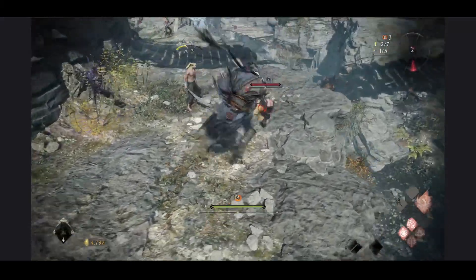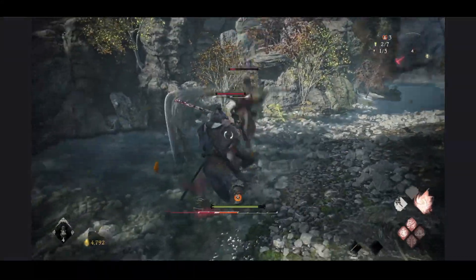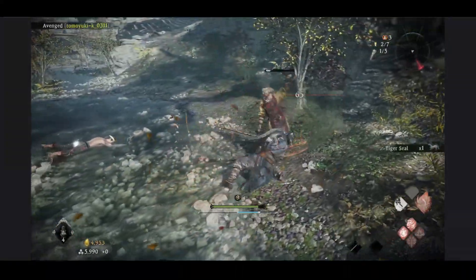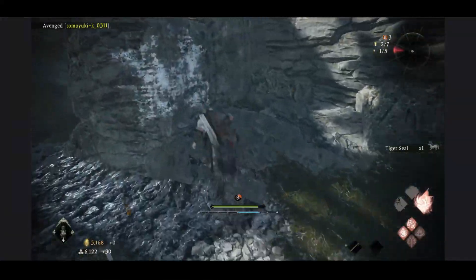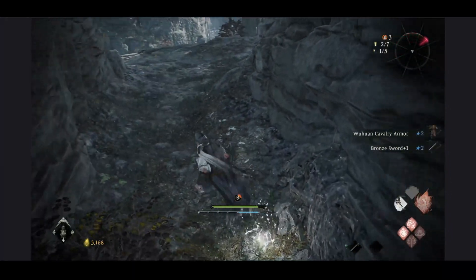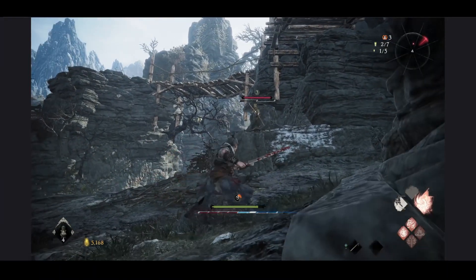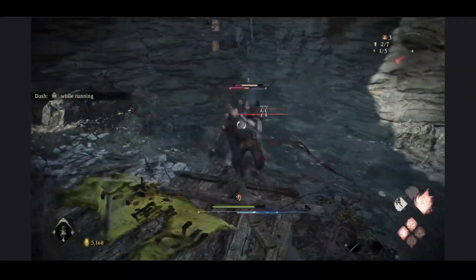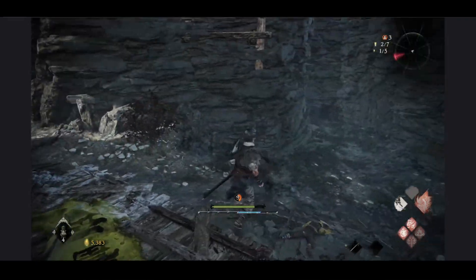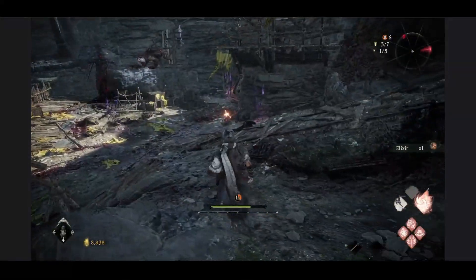Fatal strike happens when you break the enemy's posture — the orange bar — by pressing Triangle or Y. Deflect is probably the most important thing in this game; if you don't master it, you'll die a lot from the very fast-paced combat and relentless forward attacks. Most NPCs fight defensively but when they turn offensive they can quickly overwhelm you. Luckily the morale system aids you if your deflect skills are lacking. You also have a standard block, though this can lead to you being staggered, and you can't block critical attacks — indicated by a red dot on the enemy.